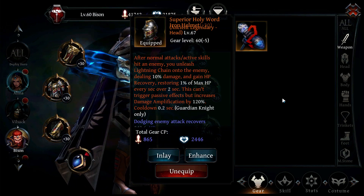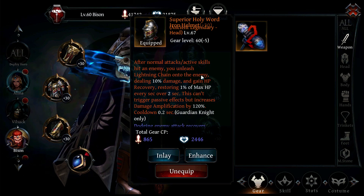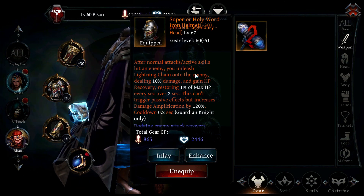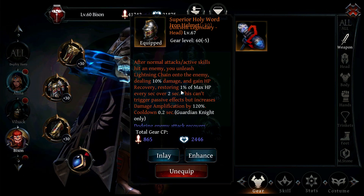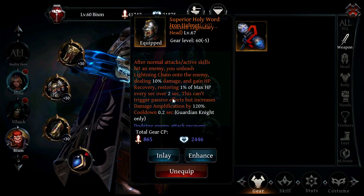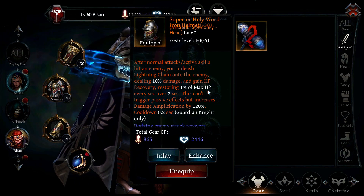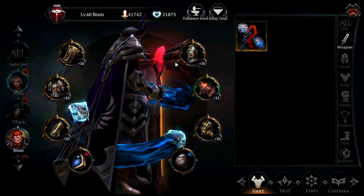The Holy Word Iron Helmet is kind of the same as the Trinket. Every time you use a normal attack or active skill, you unleash Lightning Chain onto the enemy and gain HP recovery, restoring 1% of max HP every second over two seconds. A little bit more healing and a little bit more damage, but not one of the important pieces.